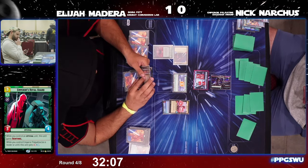Elijah follows that up with a Darth Vader — certainly not a bad follow-up play, as he's going to be able to reload the board right away. And it's going to be a Viper Probe Droid. We get to see Nick's hand: Emperor's Royal Guard, Overwhelming Barrage, and Vanquish.